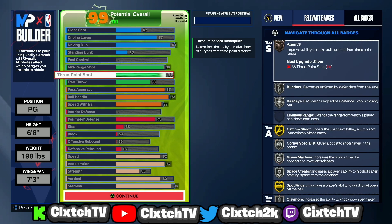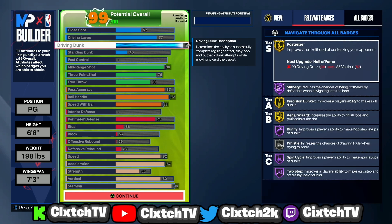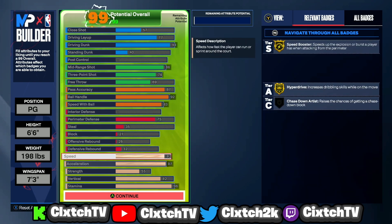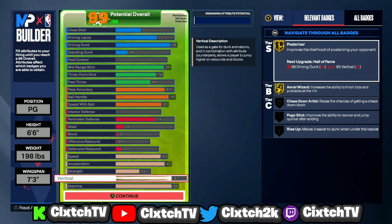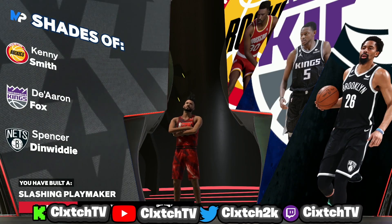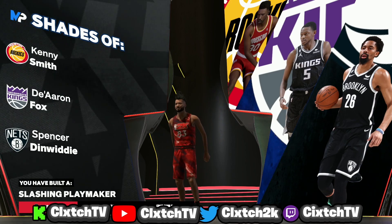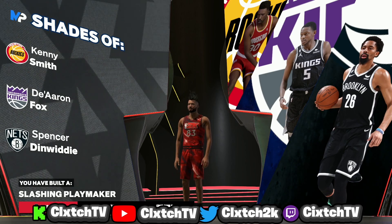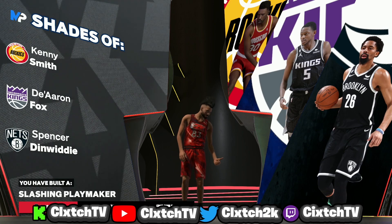Overall this is a pretty solid build — probably better for Rec or threes. You've got really good ball handling, good passing, and decent shooting even with only a 76 three ball. The 86 mid-range balances that out with better jump shots and badges. The 94 driving dunk gives elite contact dunks off two. Great physicals with 82 speed, good acceleration, and 96 stamina. This build has shades of Kenny Smith, De'Aaron Fox, and Spencer Dinwiddie. It's called the slashing playmaker — a pretty rare build name.